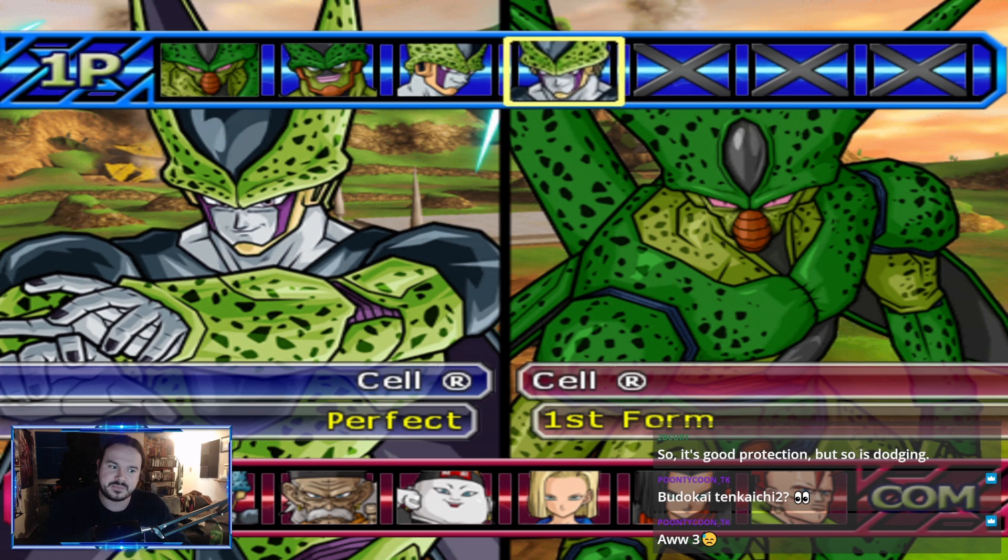So yeah, that's everything I know about Cell. I went over a lot of stuff very quickly. Also, I don't think Super 17 can absorb Barrage Death Beam — just wanted to toss that out there. If anyone has combo ideas or things I missed, leave them in the comments below. Catch you next time — peace.